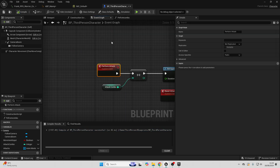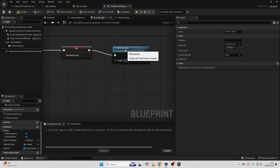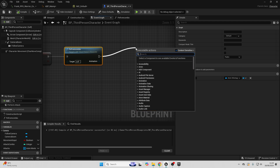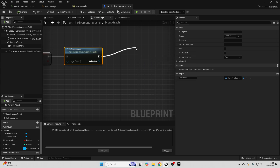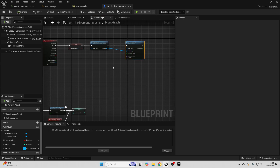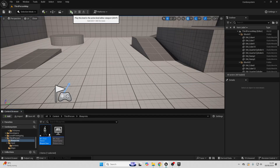Go back to the event graph. After we call perform combo so the player plays the correct animation, drag up from it and look for Play Animation Montage. Connect the output animation result into the montage input, then compile. There's one more thing we need to fix, but let's test that this is working first.